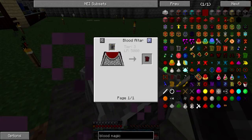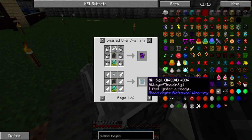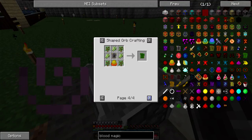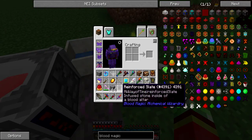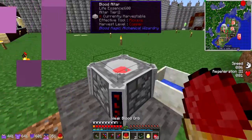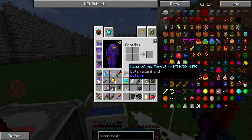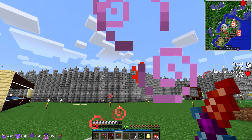I will need a tier 3 altar to upgrade further, but I can already make: a void sigil which deletes liquids, an air sigil which will allow me to fly, a sigil of the fast miner which gives haste, and the sigil of the green growth which increases the speed of plants growing around you — that one's actually pretty cool. I need to be careful though, since this regeneration effect really rushes, and I really don't want to die from my own stupidity with a knife. Also kids — don't do this at home.